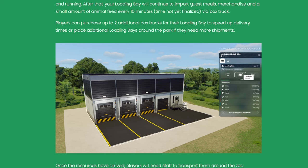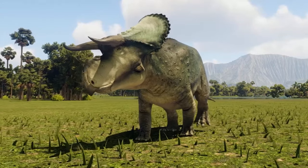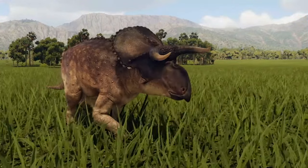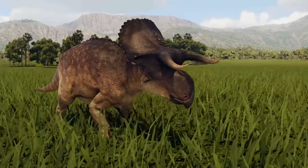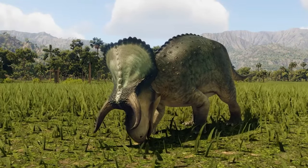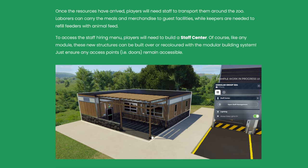The loading bay looks incredible as a modular building — you could just place it down and it's done. You can see how long until the next delivery and your resources coming in, how much you have in stock, and you can also mark items as high priority. Once resources arrive, laborers carry meals and merchandise to guest facilities while keepers refill feeders with animal feed. To access the staff hiring menu, players need to build a staff center.